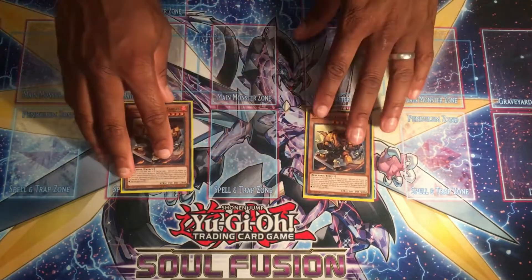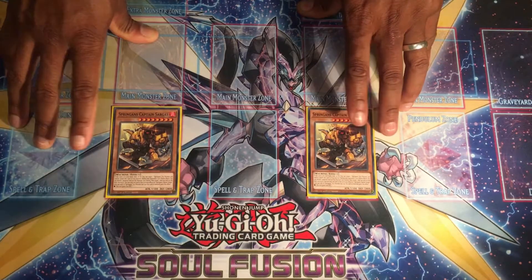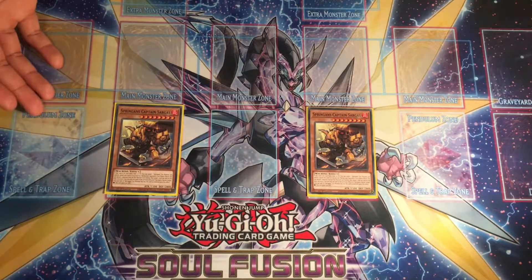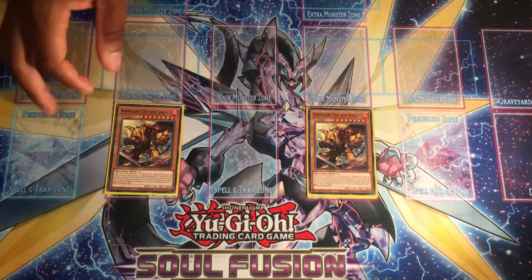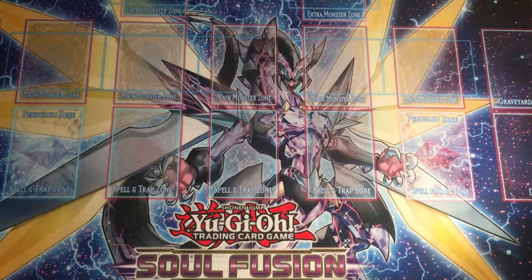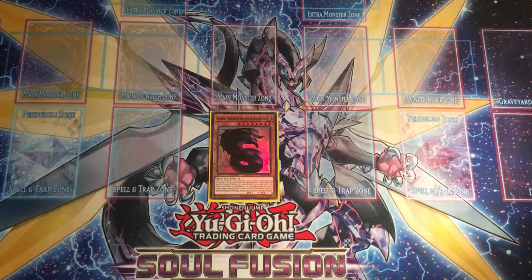We're also running double Captain Sagas. He's a quick-play pop — if you control an XYZ monster you can detach a material and target an opponent's monster. He's 2800 defense so he is rather big. You can actually special summon him off Spriggans Brothers, let him hit the field, and he can literally just sit there as a wall. He's not as much of a brick as you'd think.